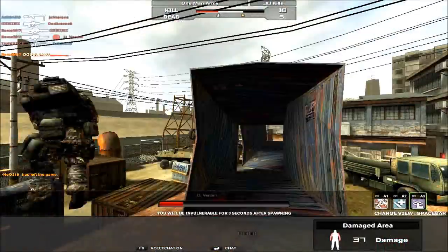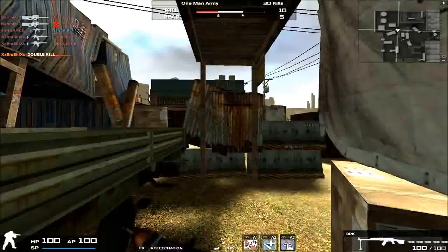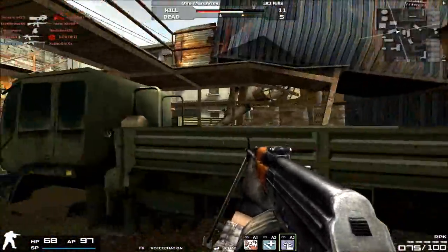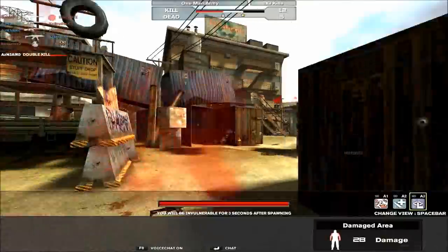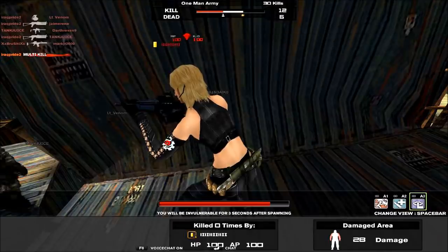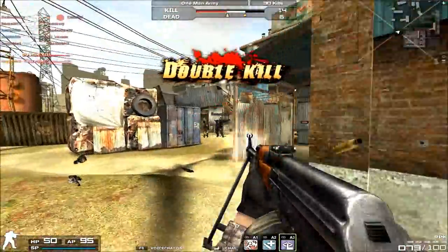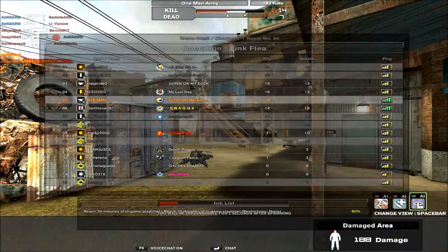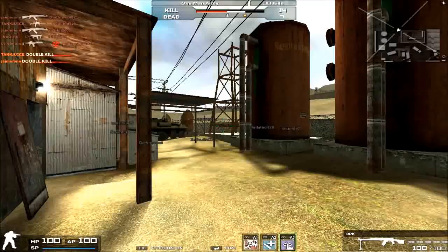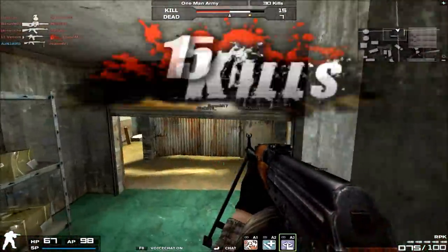Moving on to attachment options: you can only attach magazine modifications to the RPK. The XM Mag 1 gives you plus 25 bullets, the XM Mag 2 gives you plus 50 bullets, and the fast loader mag decreases your starting ammunition down to 80. Honestly, you don't really need any attachment on the RPK because 100 rounds in the drum barrel magazine is enough to take anyone out.